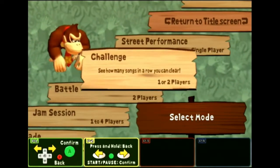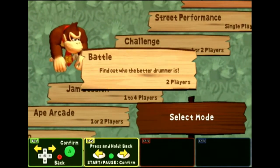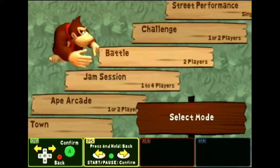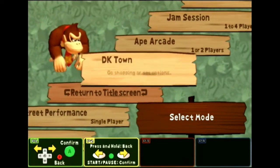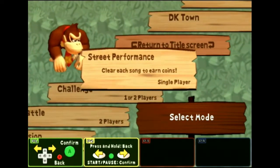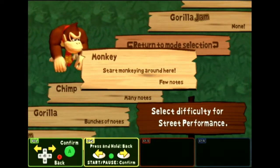So we can do a street performance, a challenge, a battle. Too bad I don't have two players and two bongos. Who has a friend who has a second pair of bongos? Having the bongos is rare enough. And a jam session — four people with bongos. Play games purchased in DK Town. Go shopping. Let's start with the street performance. Let's do some busking and try to make some moolah.